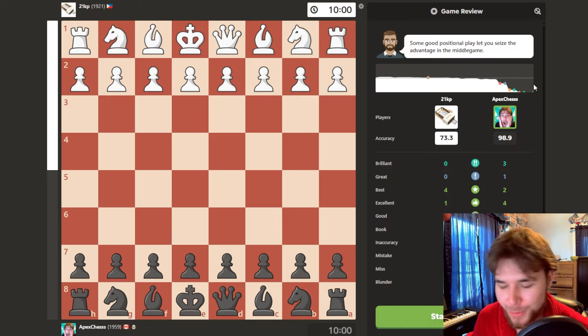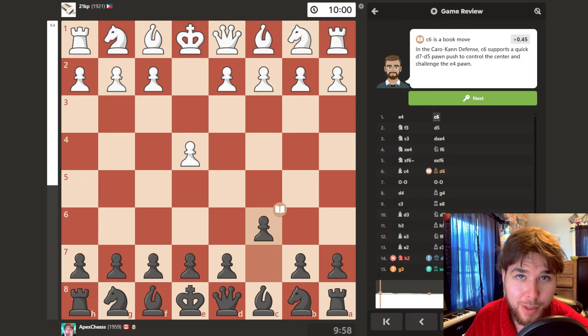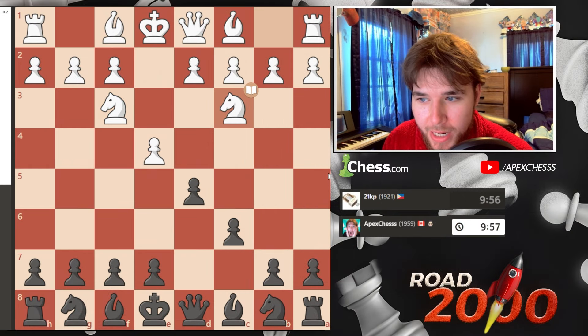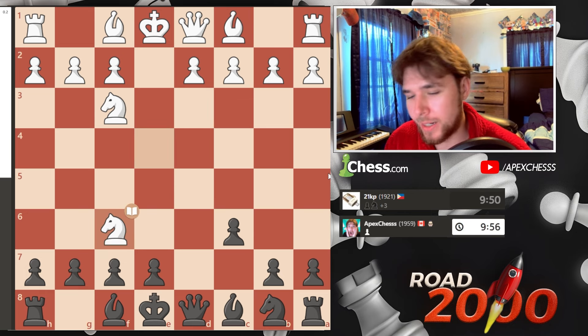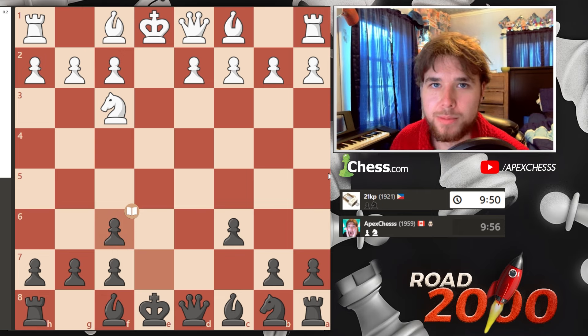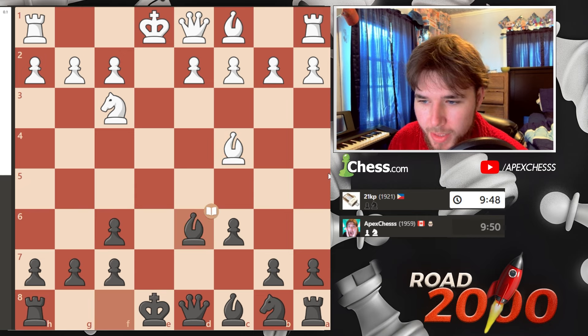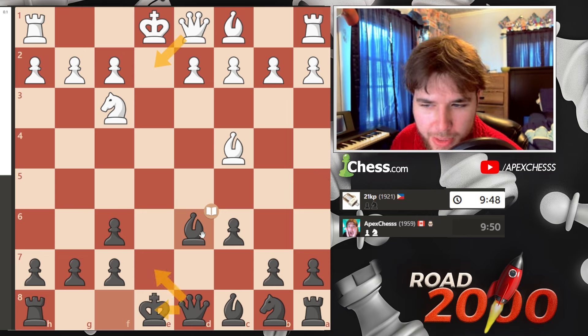We're the black pieces and my opponent starts with e4. We get the Caro-Kann, of course. We have a two-knights variation, we take and just transpose back into a Tartakower. This is all book — you guys know what the Tartakower is if you know anything about the Caro-Kann. They develop the bishop and now I simply go bishop d6, with the idea that if they give a check we'll probably end up trading queens.